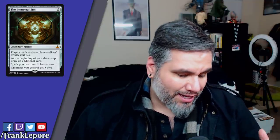The Immortal Sun — this card is such gas. Six mana, does everything — this is the opposite of Null Rod. Players can't activate planeswalker abilities, which is strong if you're not playing planeswalkers yourself. At the beginning of your draw step, draw an additional card. Spells you cast cost one less. I'm trying to figure out why the word 'cast' is in there twice — it's a bit of a Dr. Seuss word jumble.